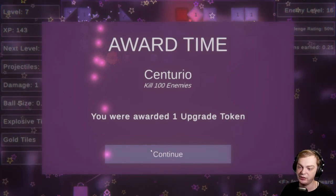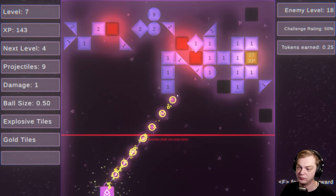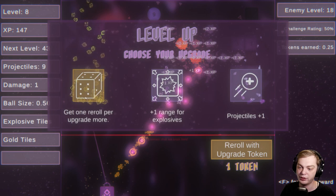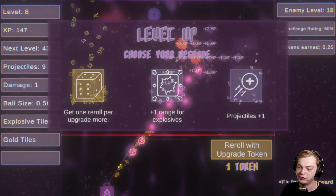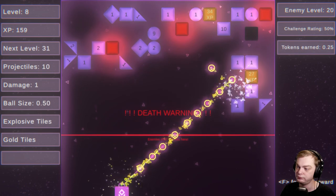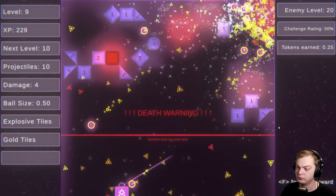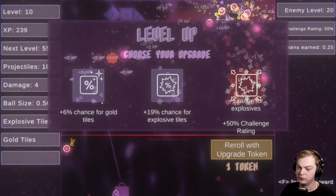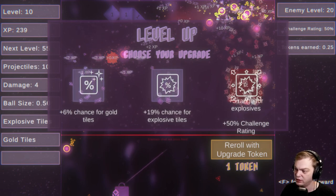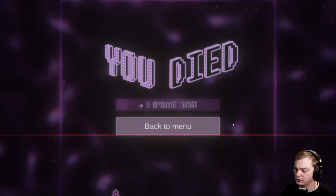Kill 100 enemies — you were rewarded one upgrade token. Get one more roll per upgrade. One range for explosive. Minus projectile size? Hmm. 50% chance. Radius for explosives. I didn't get there.